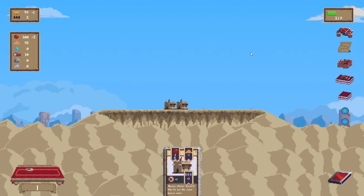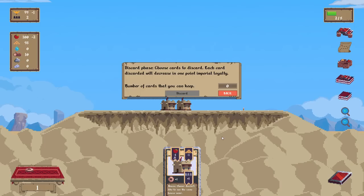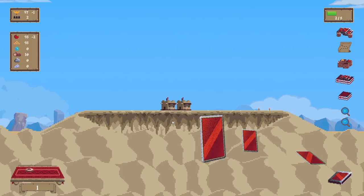Really? Because that one looked like it was telling me to build the house there. It's not letting me play that there, so I guess I'm done. Discard phase — choose cards to discard. Each card discarded will decrease your imperial loyalty by one point.